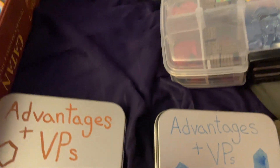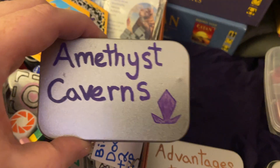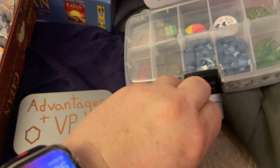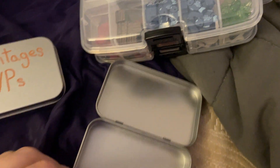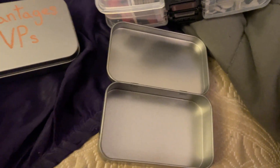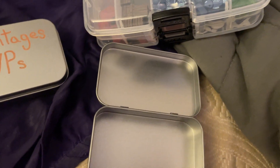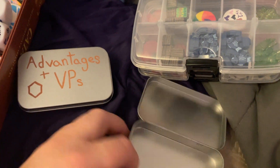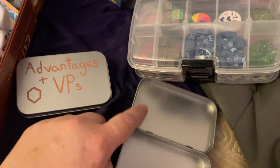So, zombie apocalypse, amethyst caverns — and here's the pièce de résistance. For my accessibility needs, I really do have to have a place to track: do I have a wood port? Do I have fishing that I'm trading at 4-to-1 or 3-to-1? How many amethysts do I trade? I just keep it all in my little tin. I also put VP chits in there.